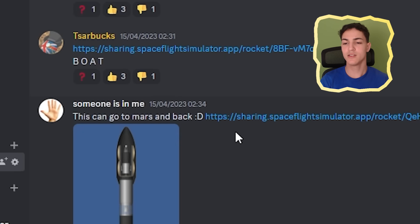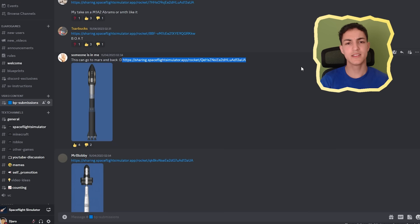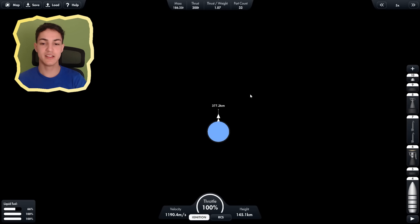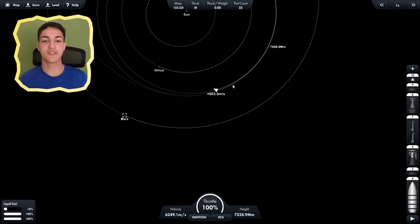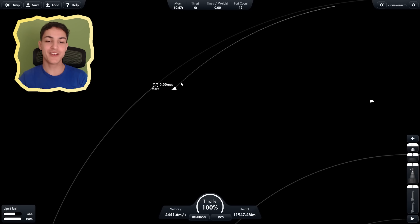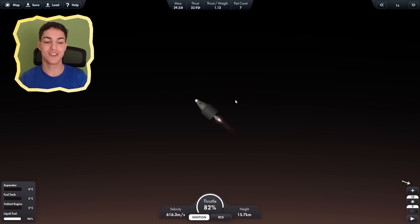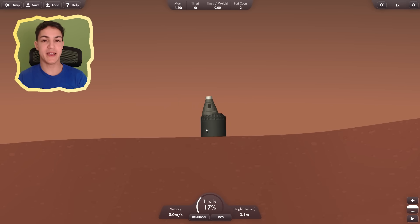We've already reached the 10th rocket, made by Someone Is In Me. This can go to Mars and back — let's do that. Out of fuel repeatedly, but we've escaped the gravitational field and reached the transfer window. We're slowly getting closer until we've encountered Mars and captured into high Mars orbit. Descended to low Mars orbit, out of fuel — next stage to prevent burning. I did it! My engine broke down, which means I can't get out of Mars anymore, but we made it and that's all that matters.